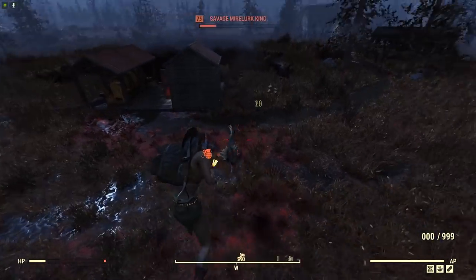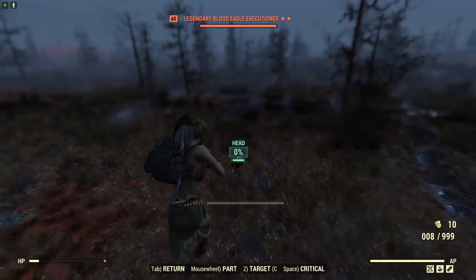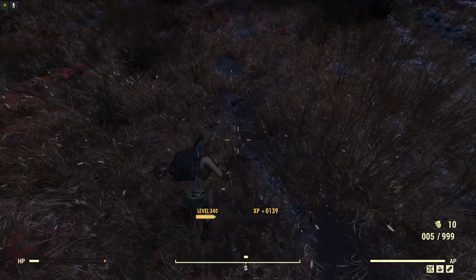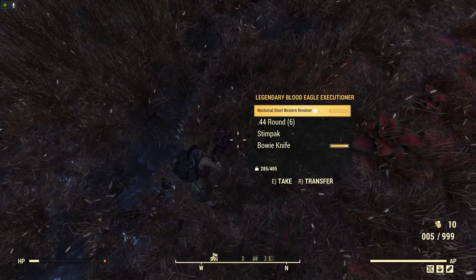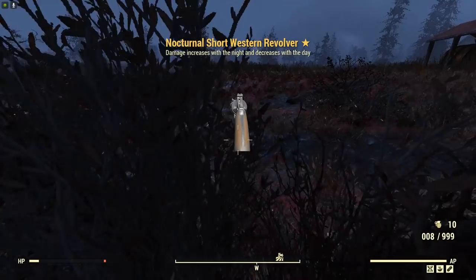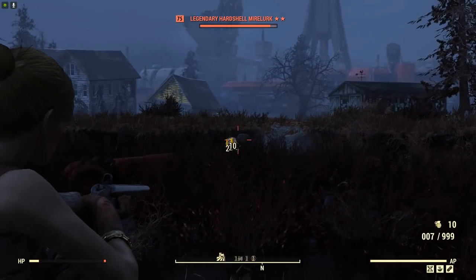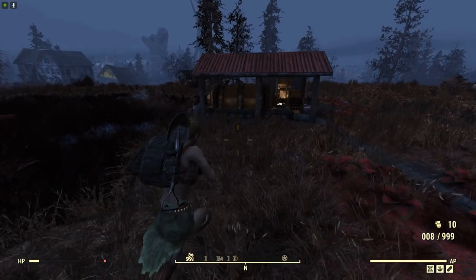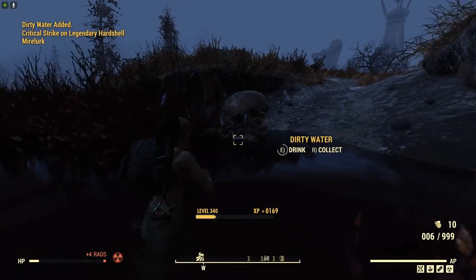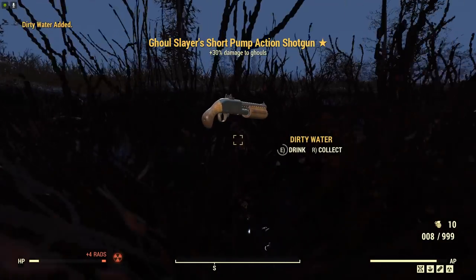He's got the invisibility down, but his projectiles are too loud so I can hear where he's at. Also, where did that grenade come from? There you are — you coward, you ran off from the Mirelurk King. Don't blame you, but what have you got? A nocturnal Western Revolver — jackpot. It's even one star — even better, right? There should be some more crabs lying around somewhere. There's one — he's got a two star on him. I wonder what disappointing crap this one will drop me. Let's find out. Ghoul Slayer's Pump Action Shotgun. The best thing about that drop was the shotgun shells I got with it.